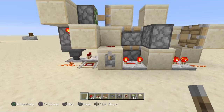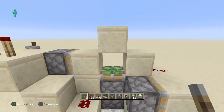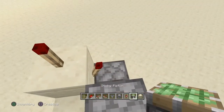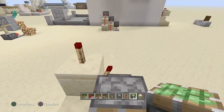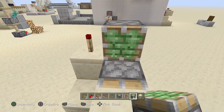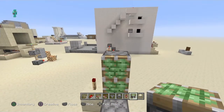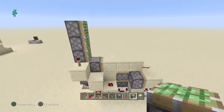I am going to pull it back and break this block, put it back again. Then you are going to the left side again and put a sticky piston on top of this redstone torch, another one, and a third one, like this.